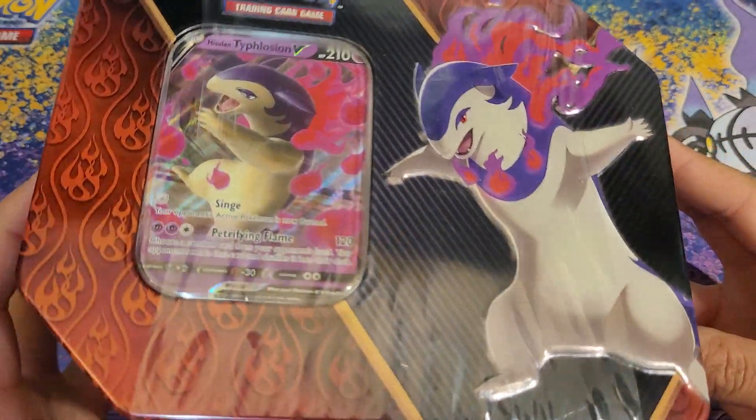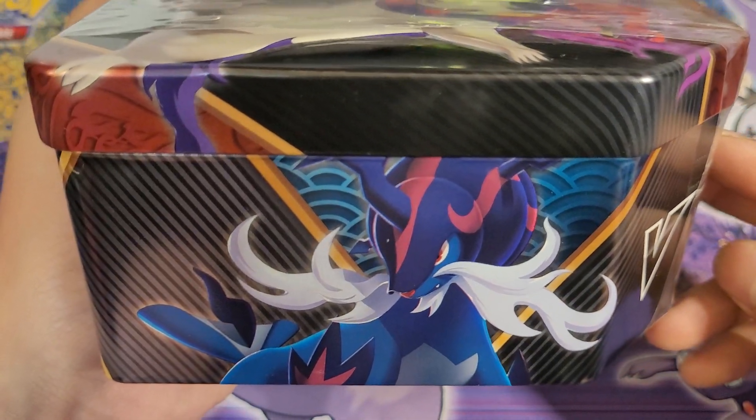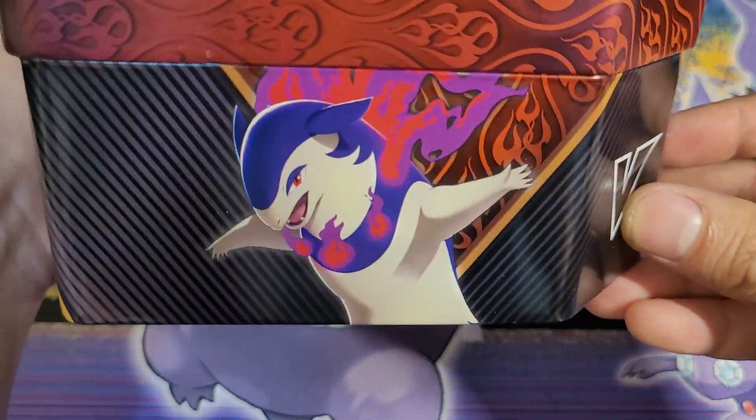We got Typhlosion, the coolest of all starters of course, and then Samurott — he actually looks pretty cool. I could never actually see him in the games because I didn't use him in Arceus, but whatever. And then there's Decidueye here — I love Decidueye's design personally too.